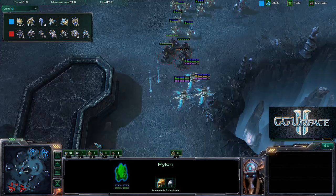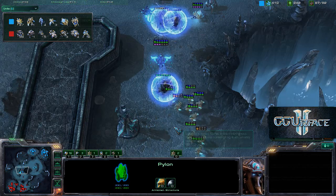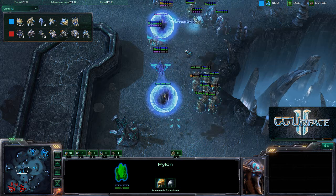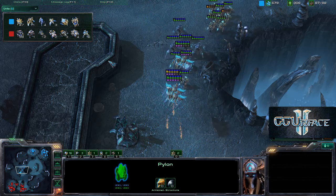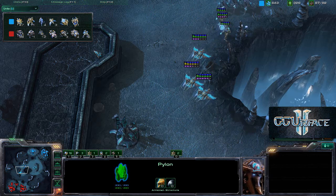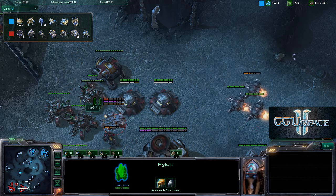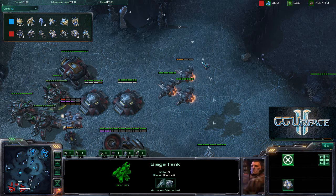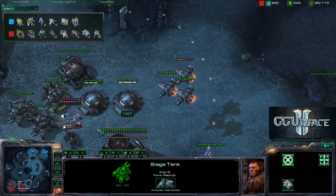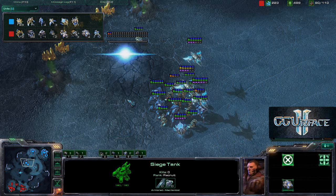The hellions with their upgrade are going to engage the zealots perhaps, but the phoenixes pick up the hellions - these should be no problem for the ground units. We see the first high templar being warped in. Additional siege tanks and vikings. Siege tanks and vikings are a very good mix because you can siege up the tanks, send the vikings ahead to get vision, and then have the tanks pelt away at your opponents within range. Siege tank plus vikings - always a good combination for any Terran player.